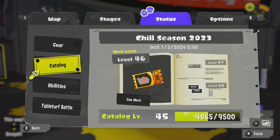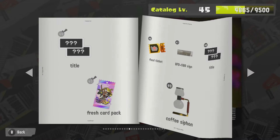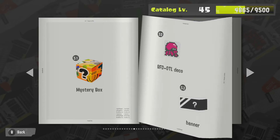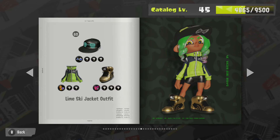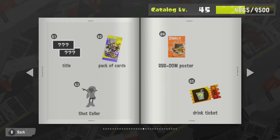If you're bothered about completing the catalogue, I'd suggest doing as much of it as possible now. At the end of the month you'll be busy playing the Side Order DLC, and a new catalogue is coming on the first of March. There will also be a Splatfest soon, which will help. So if the catalogue matters to you, bear that in mind.